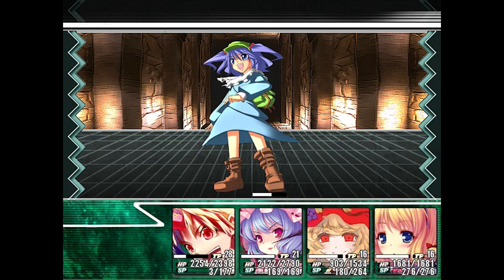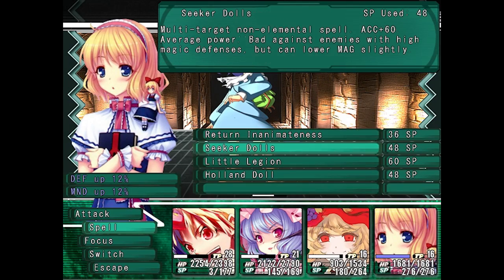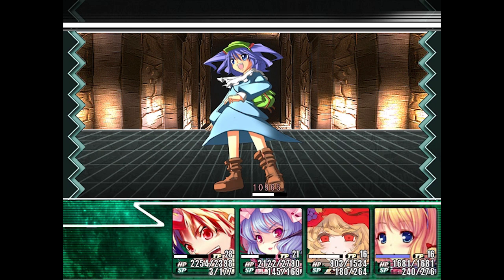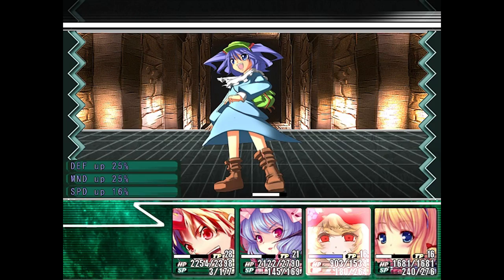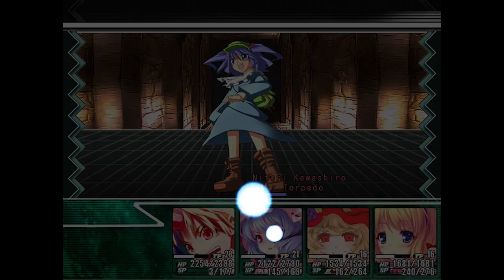Hey, no torpedoes in my boat - it's rude of you. Alice happens to have a fire move, so let's use it. Throw your dolls. By all accounts, this should be relatively easy, simply because we can do so much damage to her, now that we're not dying left and right.